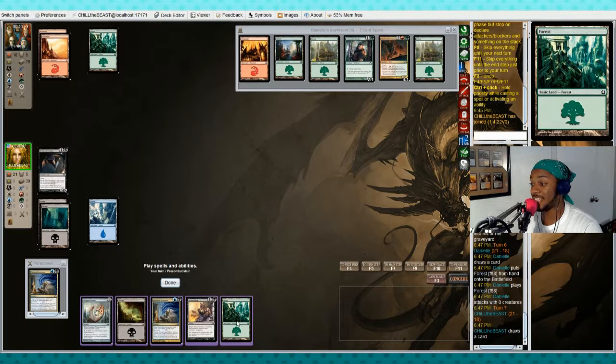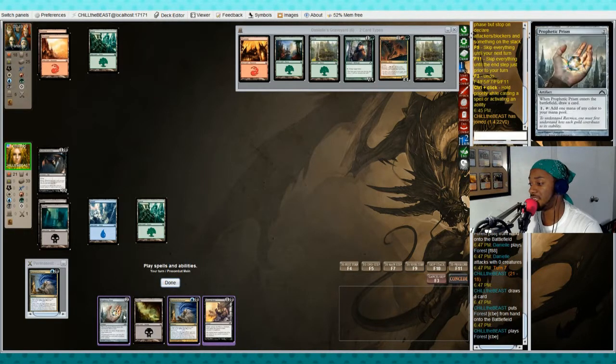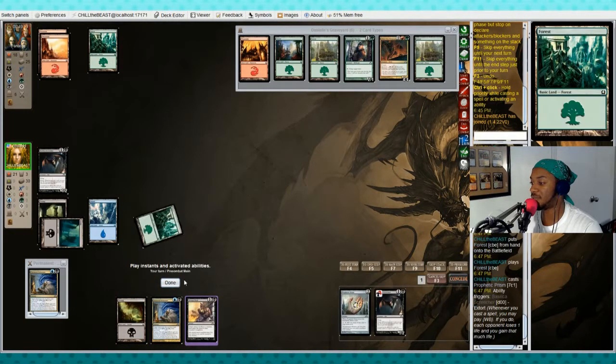We've got access to every single one of the colors we'll need. Here's two mana so we can play the Prism, which is going to let us filter colors — we can change mana into whatever color we need — and we'll also draw a card.